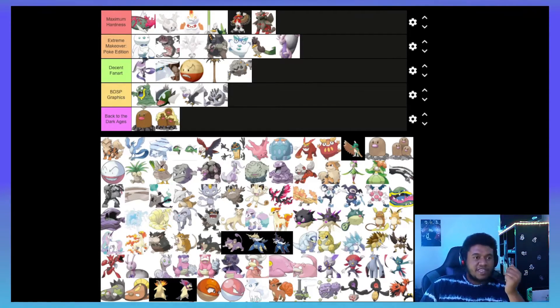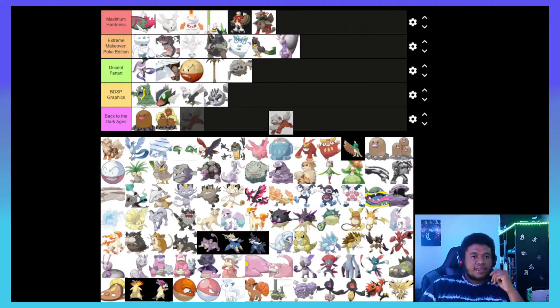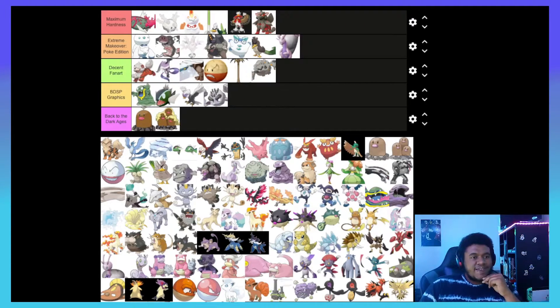Speaking of just giving things hair — Hisuian Growlithe. They just added an eye and some hair but it turns it into a little food dog statue, which I think works. I'll put it at the top of Decent Fan Art. Fire/Rock is not a great typing but Arcanine made it to Maximum Hardness on aesthetic alone, so this seems fair.